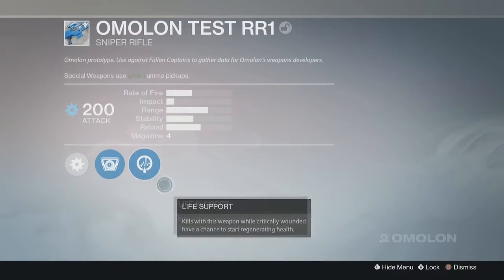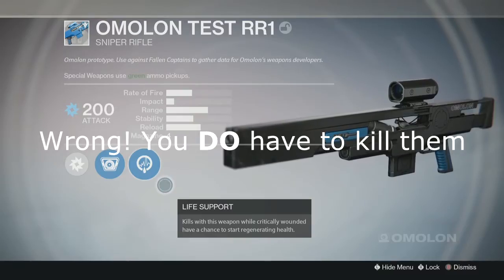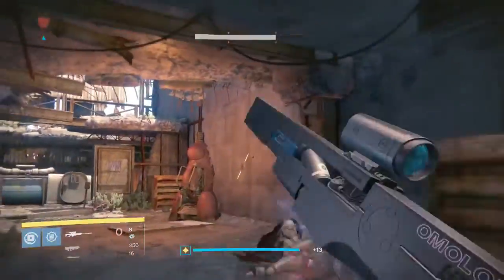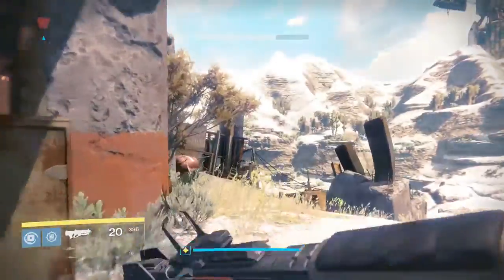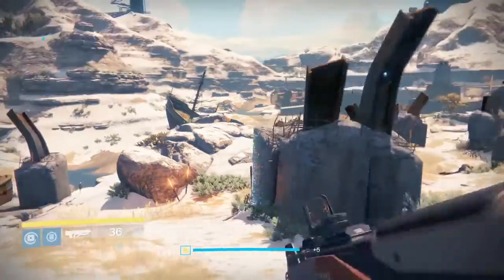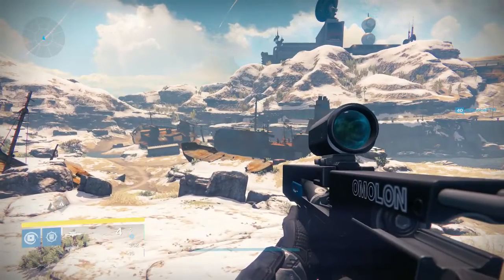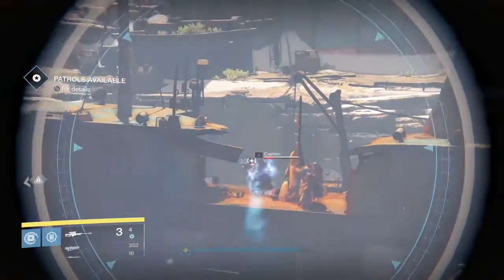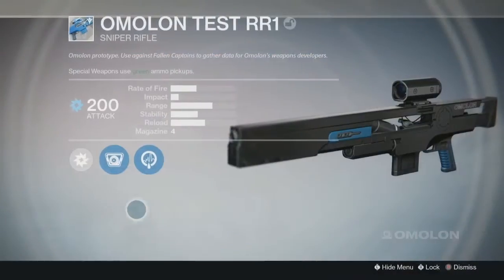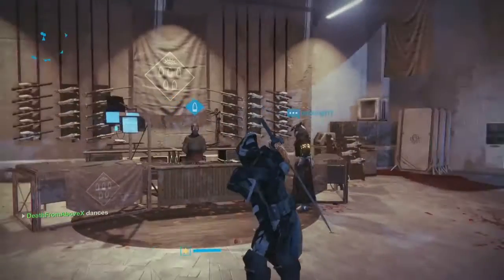Finally, we have the Omolon Test RR1 sniper rifle. You need to shoot Fallen captains — specifically red-health shielded captains, not majors. You can do this in the Mothyards or the Forgotten Shore on the Cosmodrome. The captain on Venus in the Ember Caves does not count because he is a major. There are a couple of captains in those two Cosmodrome locations. I did the Forgotten Shore this week and the Mothyards last week — this gun has appeared two weeks in a row.